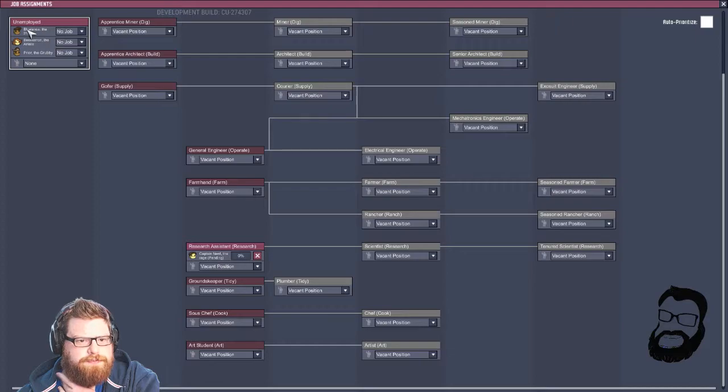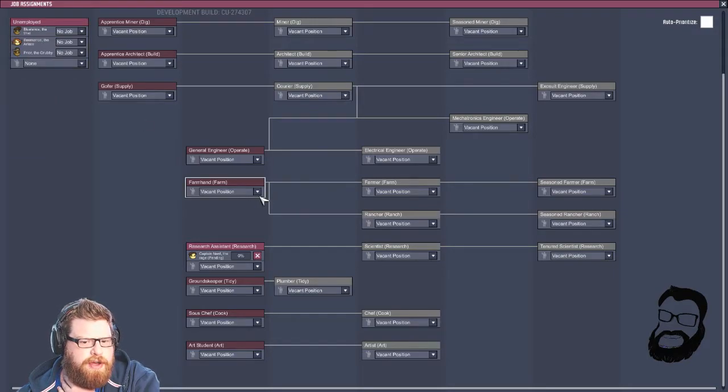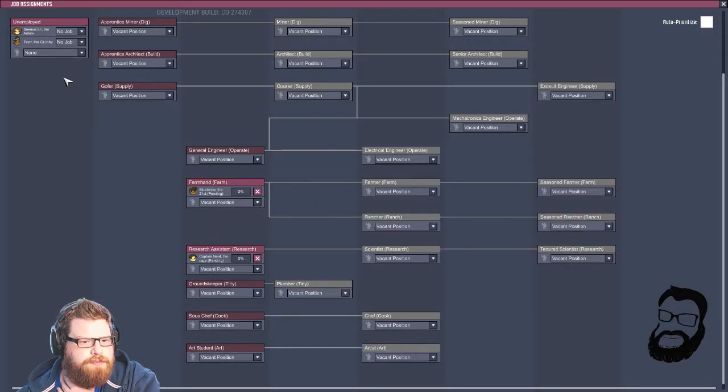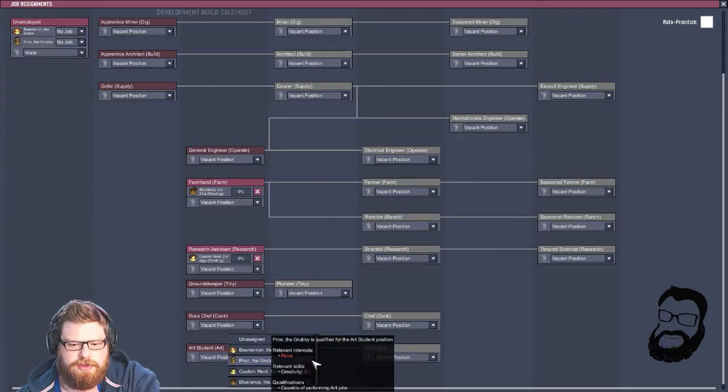Nerd the rage. Blue — farming and building. We'll get him on farming for now, but there ain't gonna be much room to farm. Beameron is into his art — again, there's not gonna be much room but that's fine.